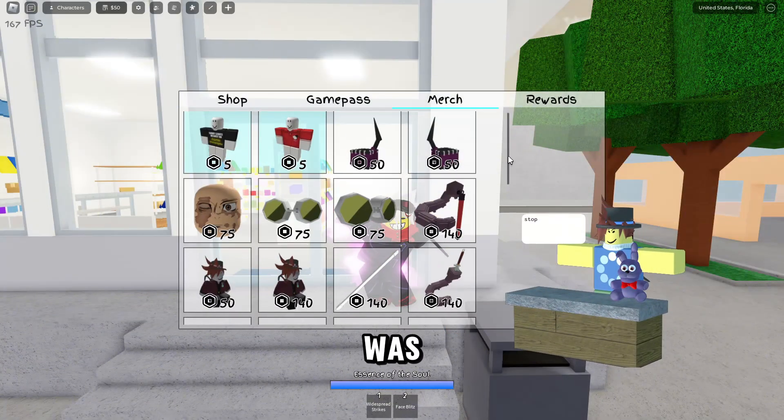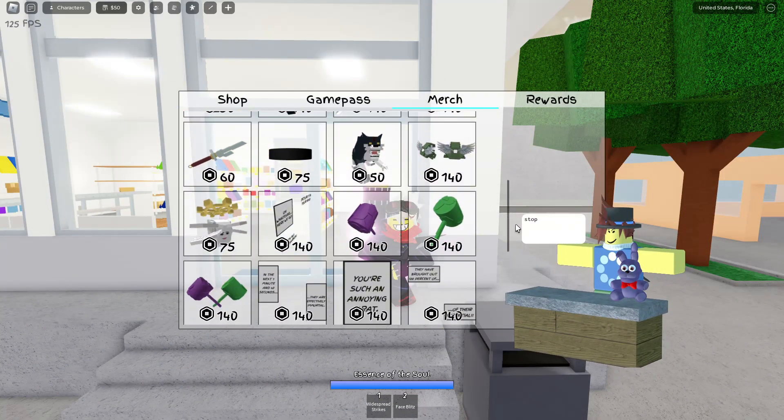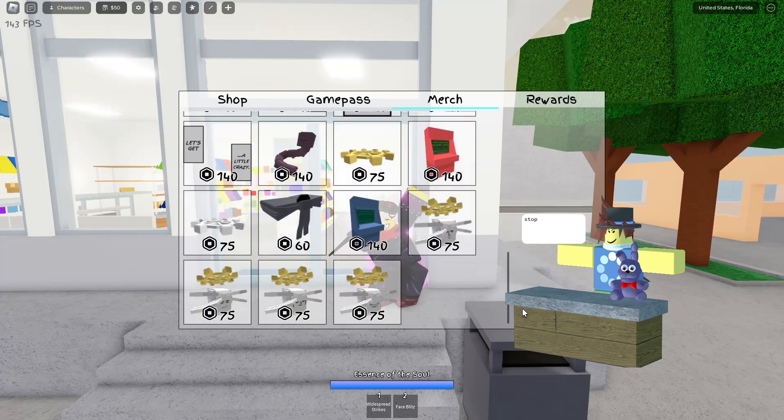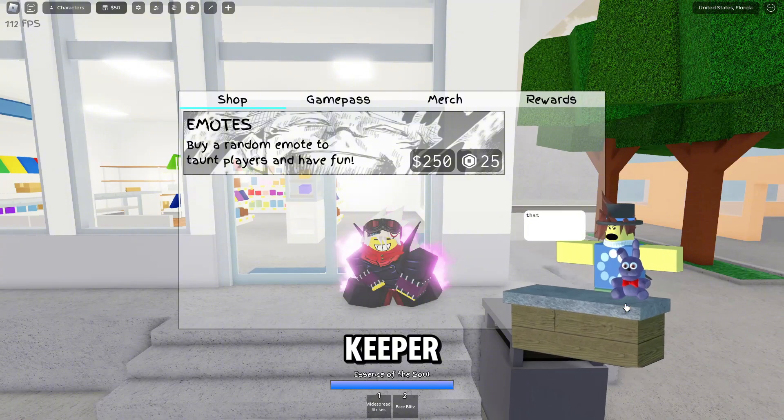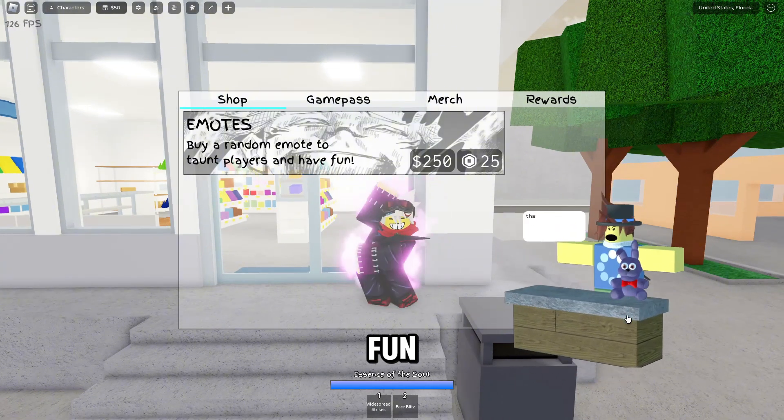The first thing added was a new merch tab in the shop. Additionally, you can now interact with the shopkeeper, and they will squeak when clicked, which is a fun little addition.